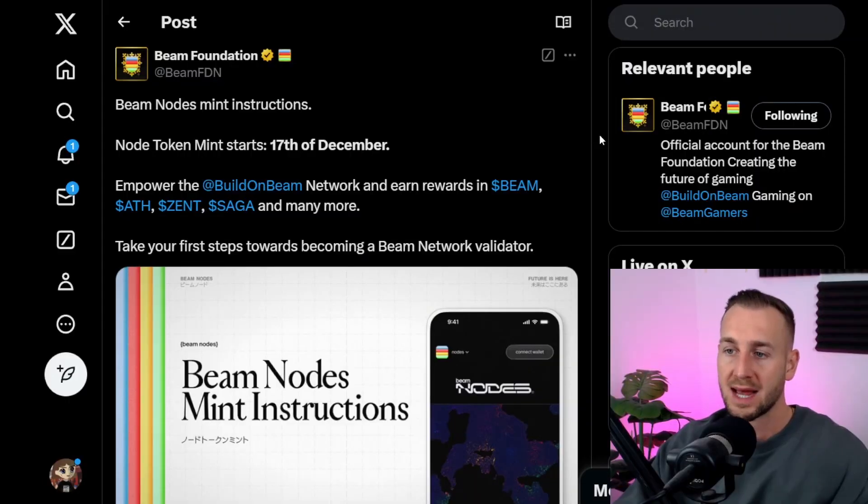So what are Beam nodes and how do you get involved? Yesterday the node token mint began. This is where you mint an NFT called a node token, and you must have a node token in order to set up a validator. Beam is becoming its own layer one blockchain with its own set of permissionless validators. If you want to become a validator or even just delegate to one, you may wish to buy a node token.